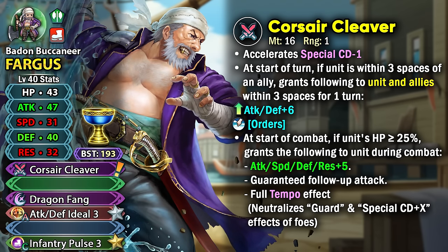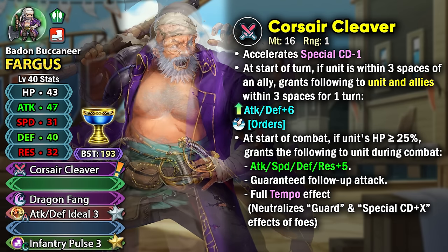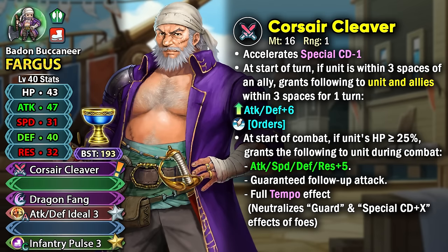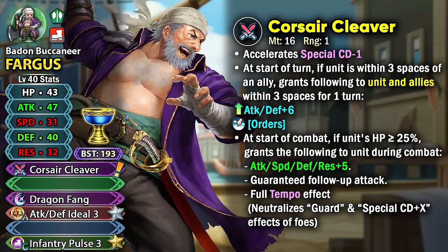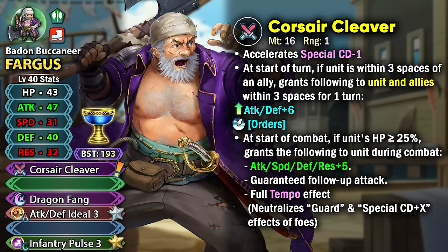Looking at his stats, he does come with Infantry Pulse but doesn't really have the highest HP for it — still, it's workable. He has 47 base attack, which is really high with a super boon. His speed is kind of slow but he does get extra speed from his weapon. His defense is high with a super boon, and his resistance is actually workable compared to a lot of other slower Axe Infantry units.